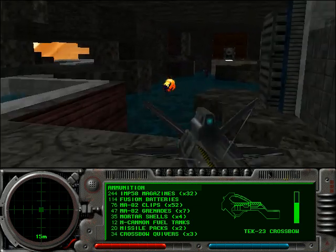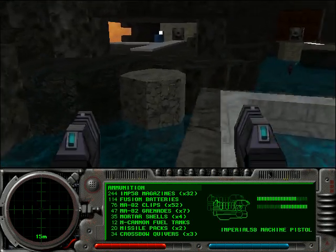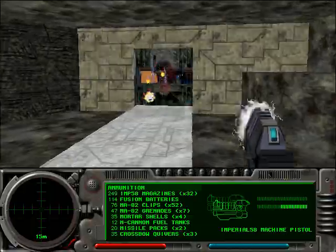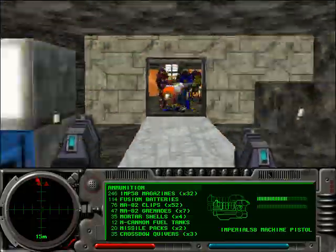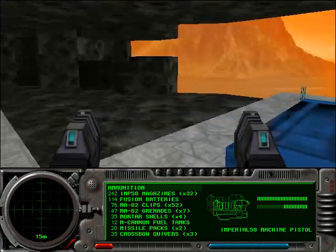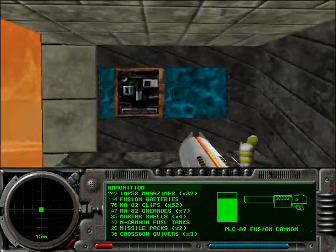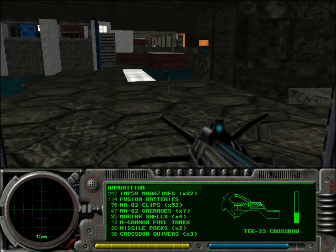Going all the way back to the very first Marathon game, the power weapons were pretty much the flamethrower and the rocket launcher. The flamethrower was a really high DPS weapon but had no range — it's a flamethrower. It was pretty useful in a lot of situations but only worked on one target at a time. It ended up being a niche weapon because it filled the same role as the assault rifle, only the assault rifle grenades have splash, so the assault rifle kind of comes out ahead a lot of the time.